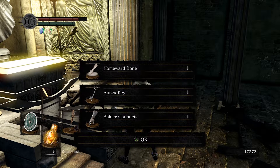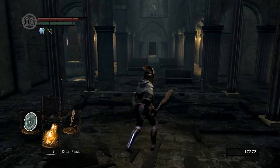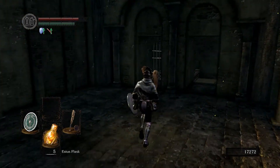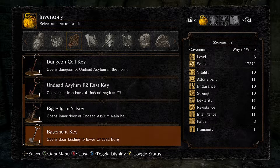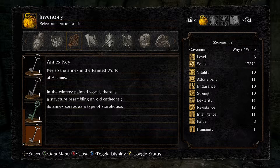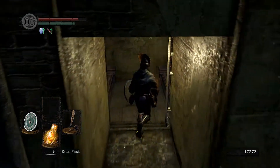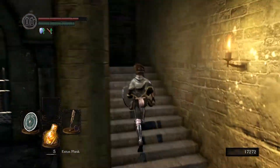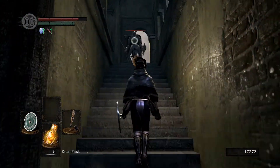Homeward bone, Annex Key, and Balder gauntlets — wait, Annex Key? Hold on — that's for the Painted World. That's not useful to me at all. I have to find the doll to even go to the Painted World in the first place, and god knows where that's gonna be.